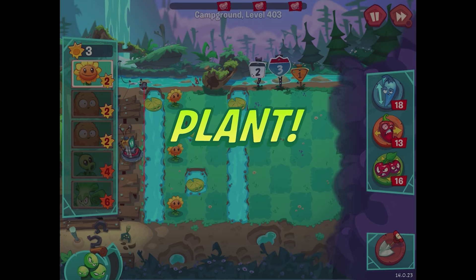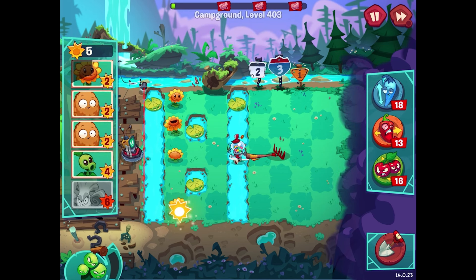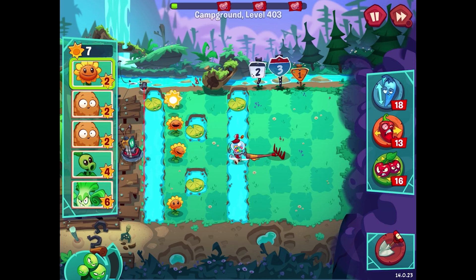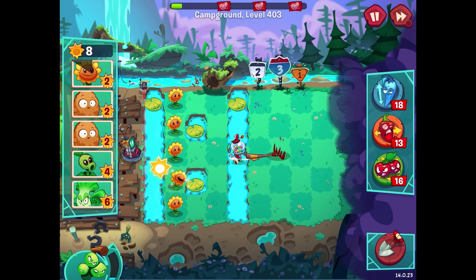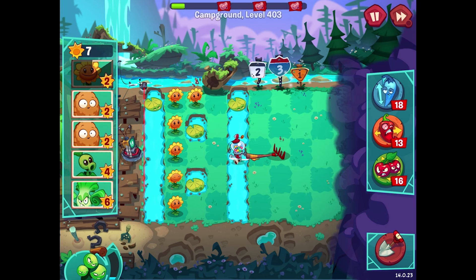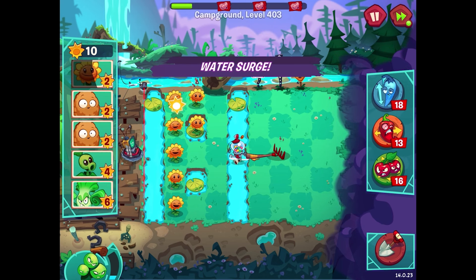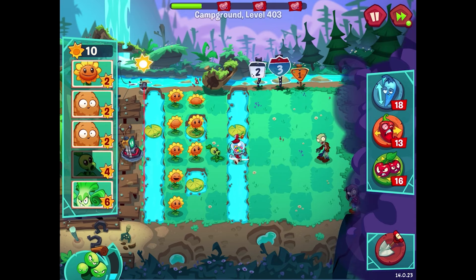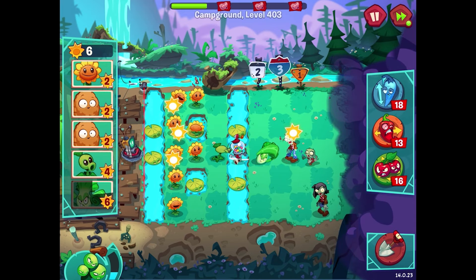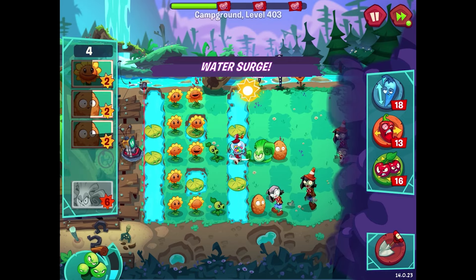Level 403 has two walnuts, which probably means we're dealing with some landscapers. There are downward water currents which won't be easy to deal with, but I'm guessing we want to put walnuts on those lily pads. It gave us quite a few sunflowers to start with, which is nice. For right now I'm mostly going to ignore the water layers since it seems like a pain. I'll get the sunflowers out, maybe speed things up. Getting the first imp dealt with pretty quick — a pea shooter behind it, then a Bonk Choy, a walnut here.